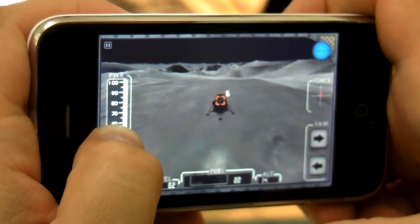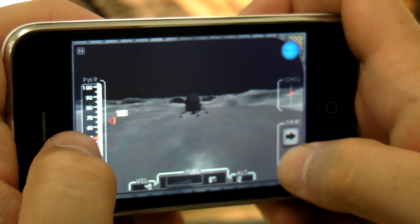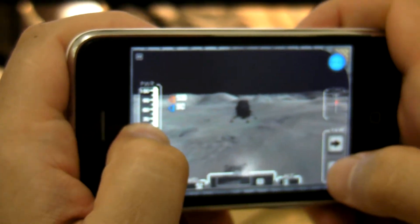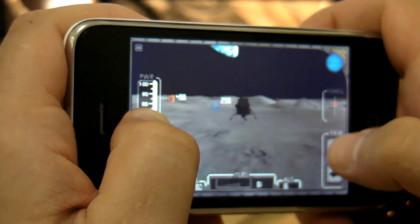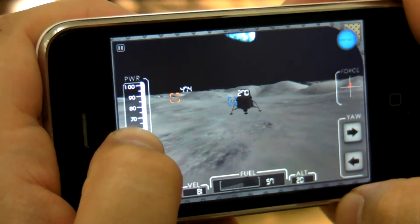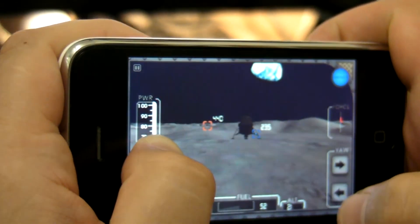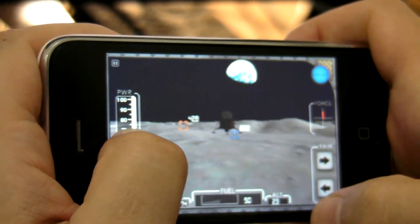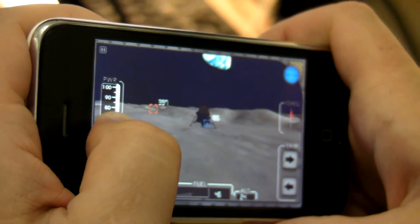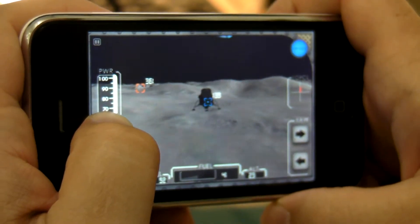So let me see if I can get this thing. There we go. So now as I turn around with my yaw, I can now see there's also a blue target as well as the orange one. So just for purposes of this demo, I'm just going to take the easy way out — although when I'm actually playing the game, I do prefer to go for the more difficult one — and then come in to land this thing.